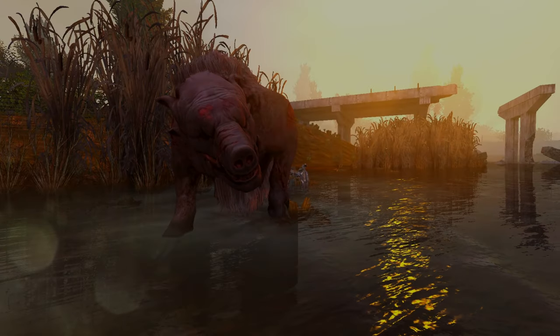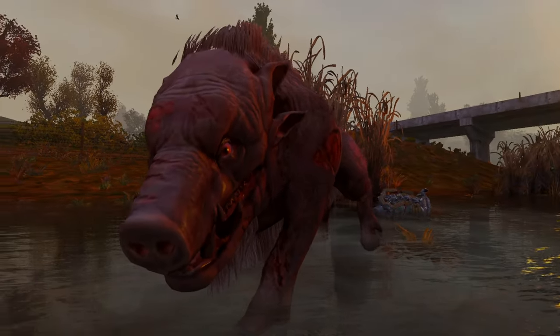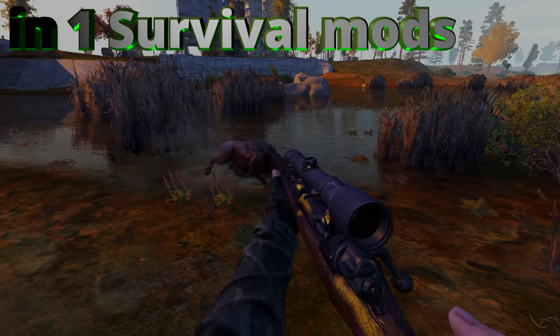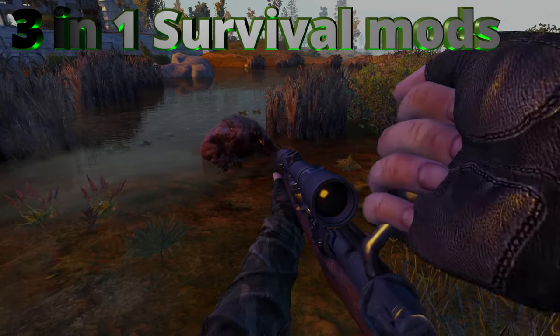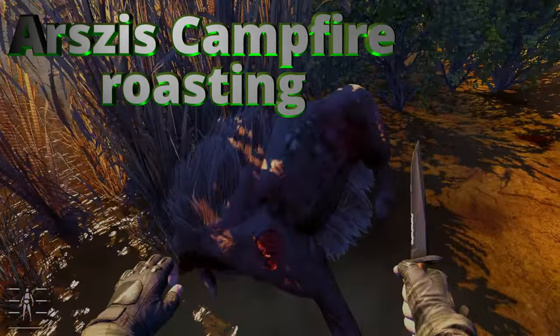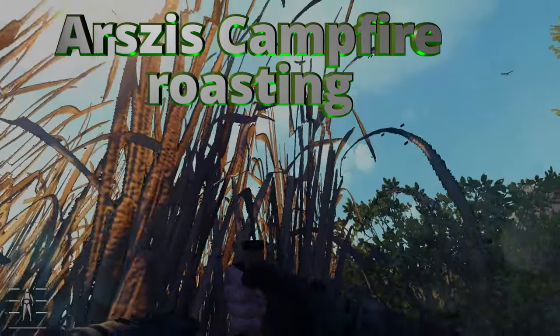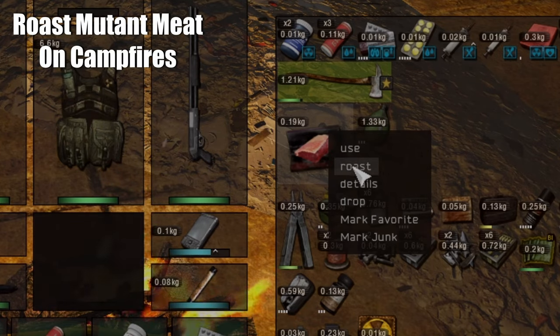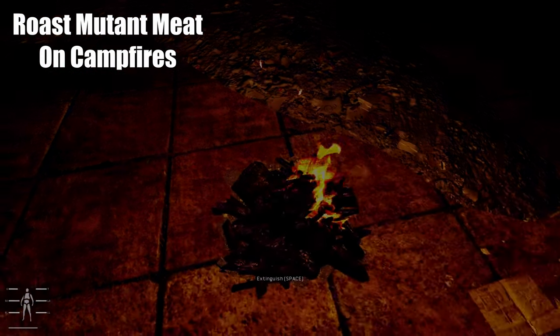If you've ever played any survival game, you know the most important things are not just weapons but also food and shelter — so you can combine these three mods together. The first mod is RZ's Campfire Roasting, which allows you to roast and cook meat on campfires. Sorry vegans, but with this mod you can extend your chances to survive on your own.